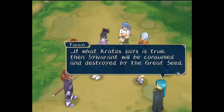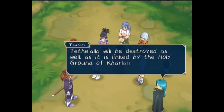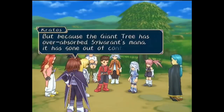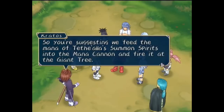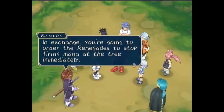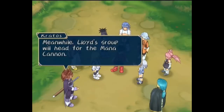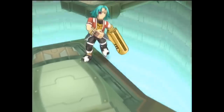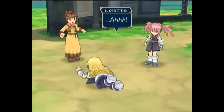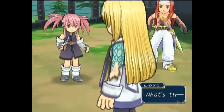They agree on the next step: first cut off mana being fed to the tree from the Renegades, then fire Tethe'alla's spirits at the tree's mana from Sylvarant to neutralize it. As the goals of the party, the Renegades, and Kratos all coincide right now, they all agree to work together. With Kratos in the group again, they defeat Forcystis and stop the mana reactor, though when Colette is wounded it exposes that something is wrong with her body. Meanwhile, with the mana cut off, they quickly send the signal to Sheena who summons forth all of Tethe'alla's spirits and has them prime and fire the mana cannon. The massive magic cannon fires unerringly at the great seed, smashing through all obstacles and colliding with its target. Though the tree, Martell, and tower vanish for now, Yuan observes they are all fine elsewhere.